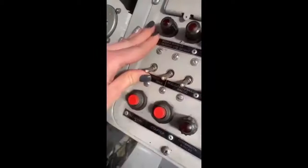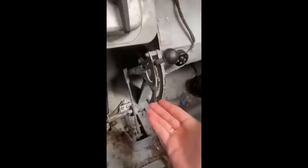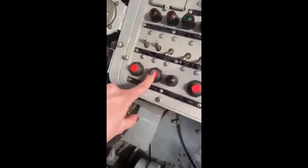Next thing, press this left button right here to start the compressors. It runs on diesel. Go to neutral like this, and after you're in neutral, you can power it up — and boom, it starts by compression.